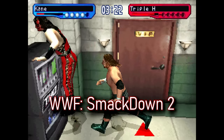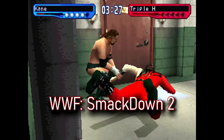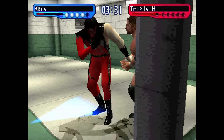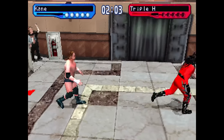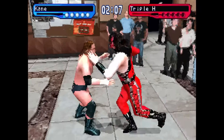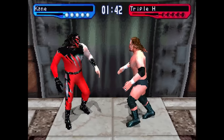SmackDown 2 would then be released in the same year as the first SmackDown, but they didn't just port over the same backstage area. It got a full redesign with all the old arenas from before and the addition of new areas like the office, bar, locker room, and even being able to go outside for the first time. Getting to the backstage area is the same as the first SmackDown, with two separate areas for the lower stage and the upper stage.